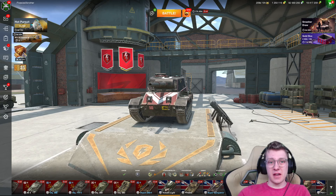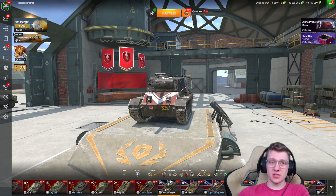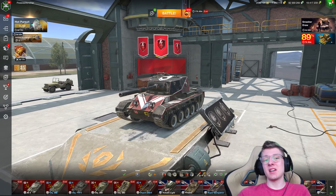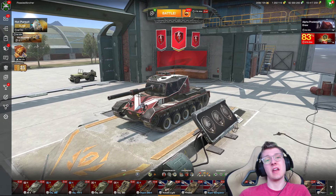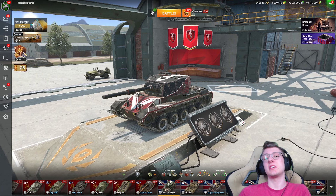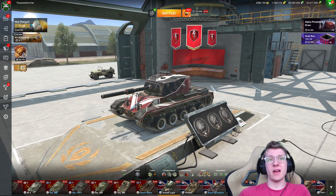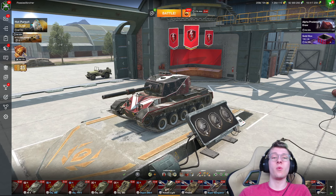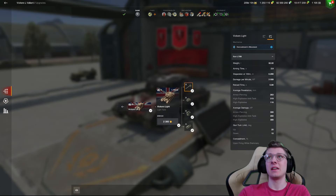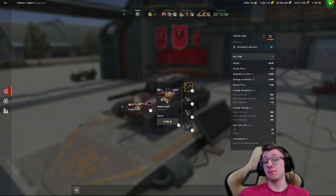Hello there, world of tankers, and welcome to the channel. I'm your host, AdroodlesBlitz, and in today's video I'll be playing in the Vickers Light. This is a Tier 10 British Tech Tree Light Tank, alongside the Vickers CR and FE301, that you really just don't see played anymore. That is mainly down to the fact that this vehicle's alpha damage got reduced from 350 down to 300 — it is actually the lowest damage per shot Tier 10 in the game now. But it still has some pretty good strengths, especially being a light tank, and why I still feel this is one of the strongest lights if you know how to play it properly.